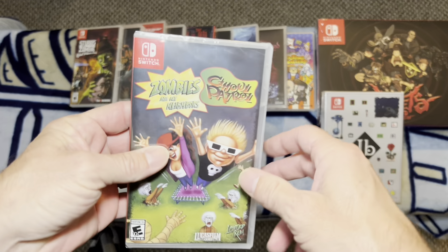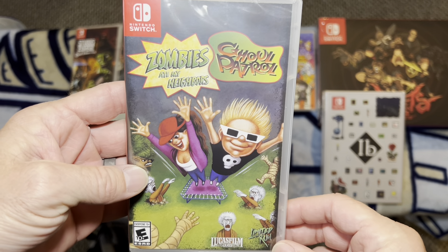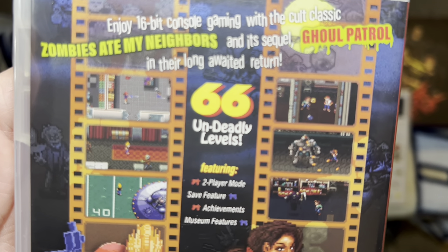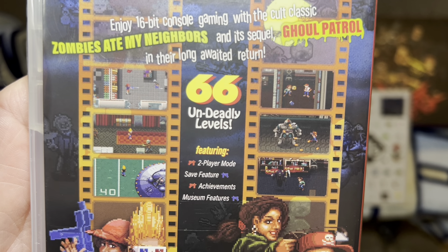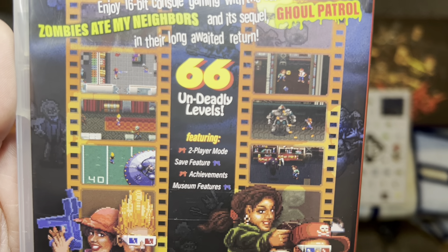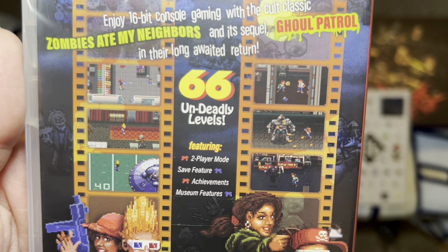Next up is Zombies Ate My Neighbors and Ghoul Patrol — two games in one. These are both original Super Nintendo games and they are family-friendly games where you are shooting ghouls, zombies, and different creatures in that sweet 16 and 32-bit goodness that we all love.